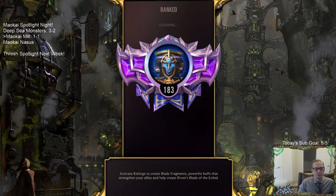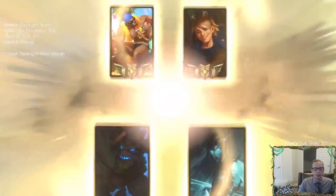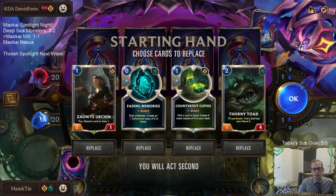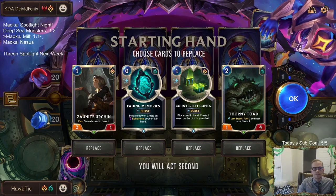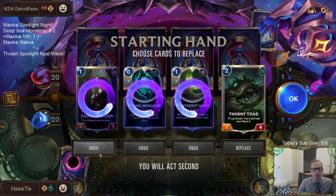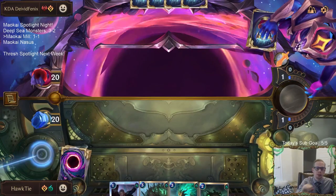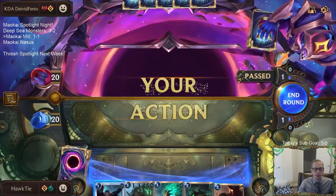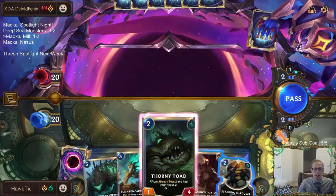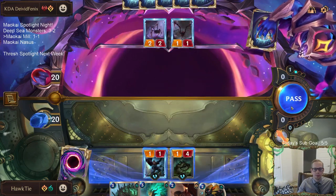Playing against Draven Ezreal — yeah, we're playing a mill deck. I can't beat the card Teemo though unfortunately. We're going to mulligan both of these and the Urchin as well — Urchin's a later-on card. Play the Thorny Toad. Got an Investigator — that's always important. We've got to have at least one Investigator in our hands and of course we have to find Maokai. We'll just sit back and play defense — really hoping not Ezreal.